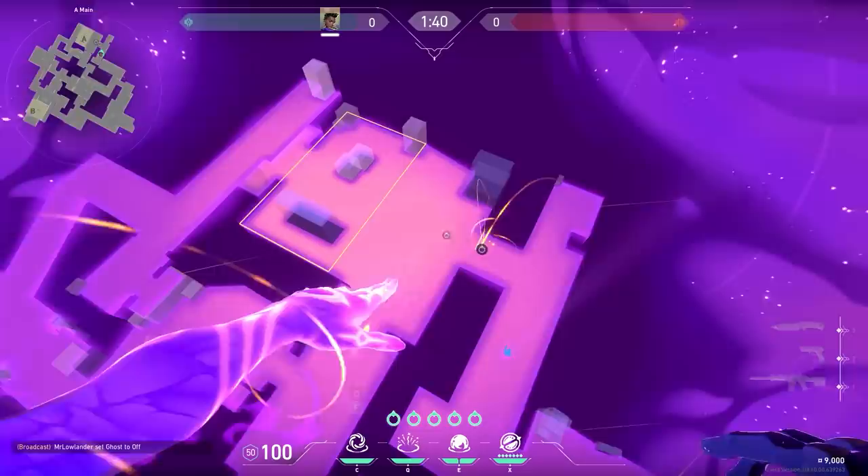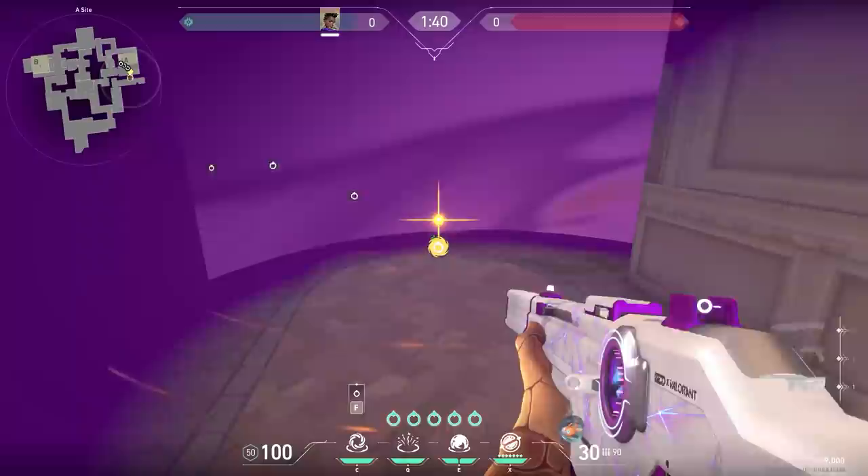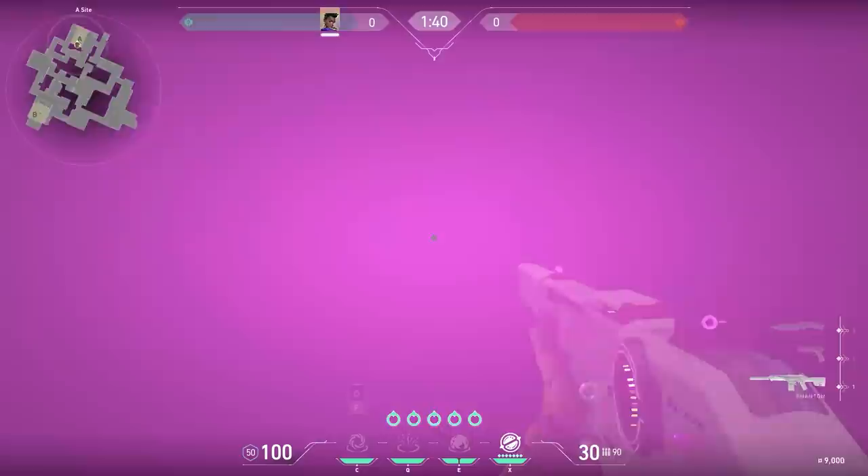This next Astra mechanic is also not very useful but it's cool — with Astra you can do the worm. Place your stars back to back and instead of smoking, retract them all and walk through your smokes. This way you can move to a lot of spots without enemies seeing you. Imagine doing this with your whole team.